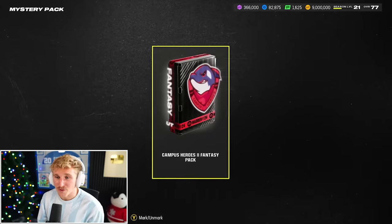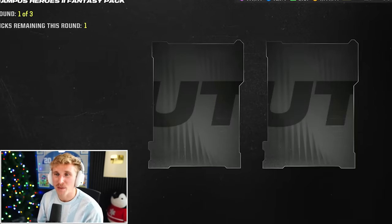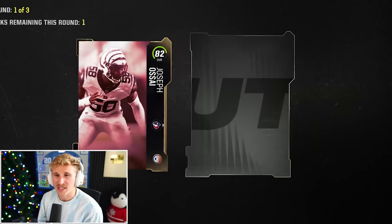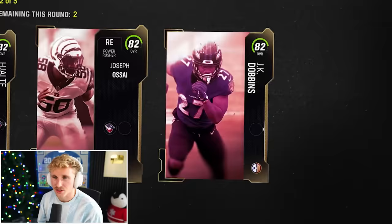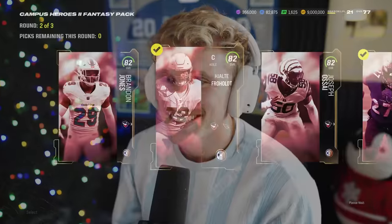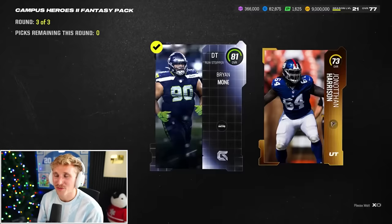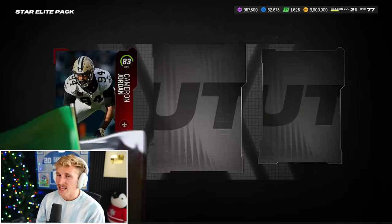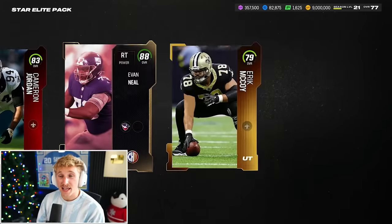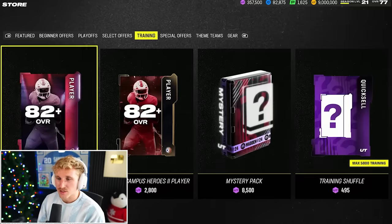Obviously, at any given time, if you pull a limited, that's where you're really going. Get a Campus Heroes Fantasy pack here — I think you get guaranteed Campus Heroes on rounds one and two. Looking for anything higher than an 82: 82, 82, 82, 82. And these are just golds or better. Star Elite pack next — just depends what you pull. 83 Cam Jordan, 88 Evan Neal — that's nice. That would be 4,700 training, which is a loss.